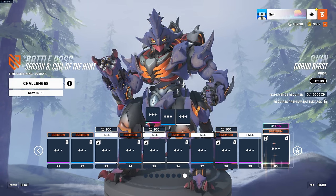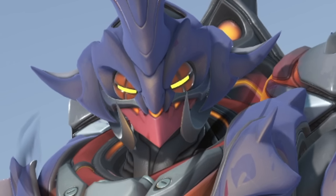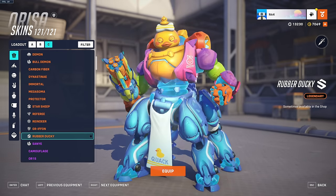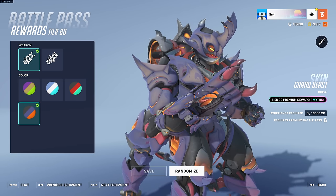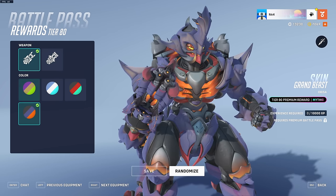Finally at tier 80 we have the mythic skin which is Orisa — Grand Beast. It's basically Orisa as a raid boss. When you equip this skin you actually become three times larger with three times the health, so I think this could ruin comp. On a serious note it's a decent skin, though nothing spectacular — that might just be because Orisa is one of my least played heroes. There's actually another Orisa skin that's way more beastly. As for the customization, there are two weapons and four different color schemes. I feel like every time there's a new mythic skin there's less and less customization.